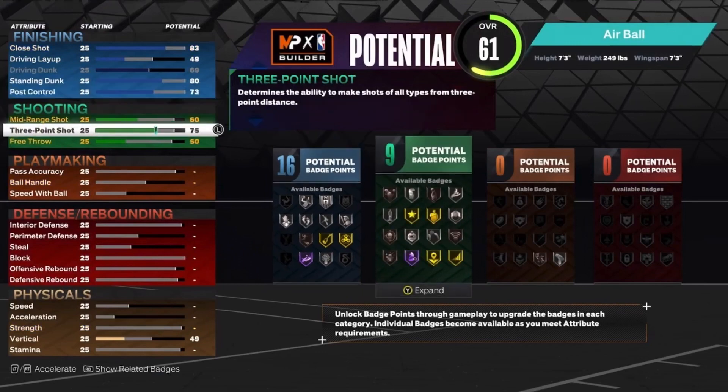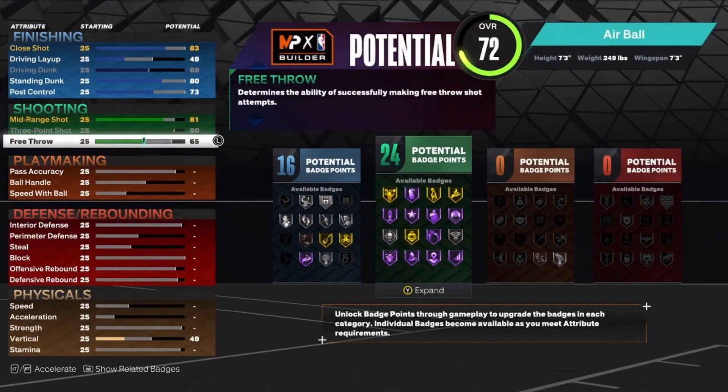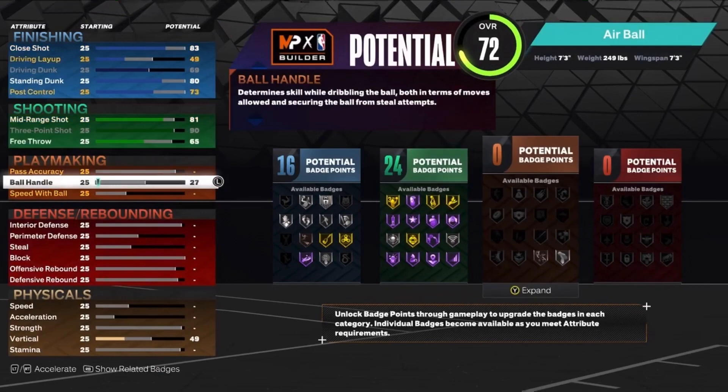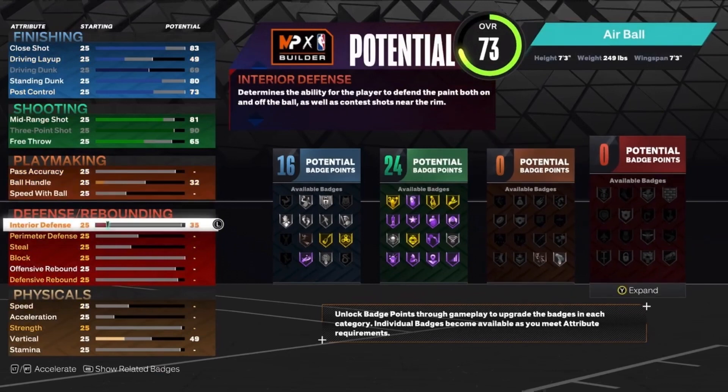73 on the post control — that'll get us 16 finishing badges. For shooting, 93 three-ball. We got to get that mid-range higher than 80, so it'll be called a two-way inside-out scorer. Free throw is going to be 65. Ball handling, we're just going to get that up to a 32. Pass accuracy is a 25, but I've said this in multiple videos and done multiple gameplays — you do not need that much pass accuracy on this game.